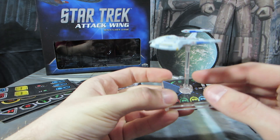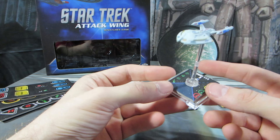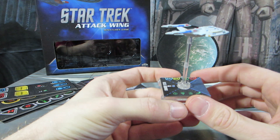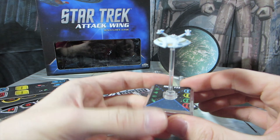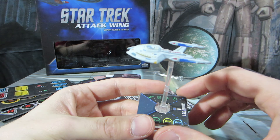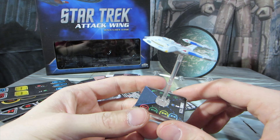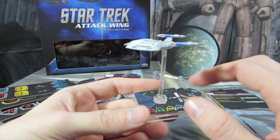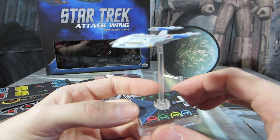So I picked this up when I picked up the miniatures game. I'm like, I want a ship of my own, and this one looks coolest. I don't really know where the Equinox came from. I don't really know much about it at all, other than that it looked kind of cool. So I picked it up. And admittedly, I've only played like one game or so with it, and so my experience might be slightly colored by that, but let's get into the details of it.